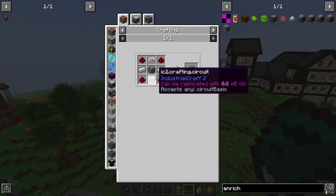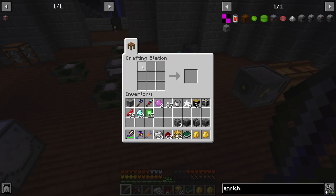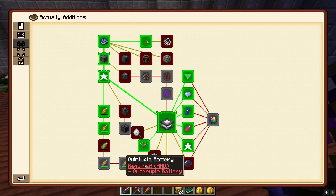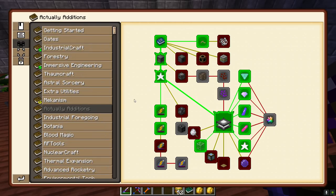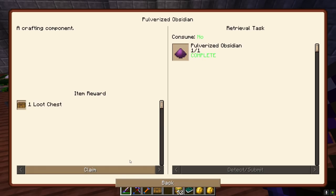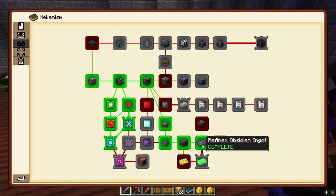It doesn't look like we've made an enrichment chamber, so I'm going to whip one up real quick. There's our enrichment chamber - that's going to complete a quest. We get triple, quadruple, quintuple phantom faces. Back over to Mekanism - and that unlocks this whole quest line! We got the enrichment chamber, pulverized obsidian, refined obsidian, osmium compressor, and refined obsidian ingot.